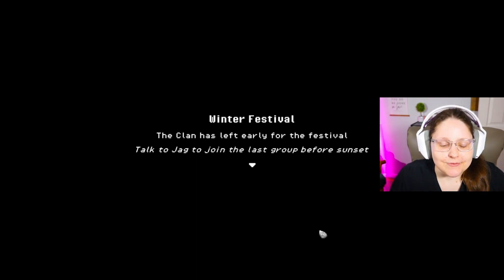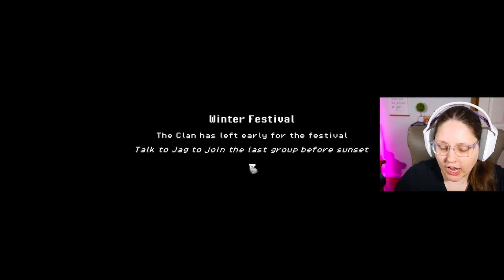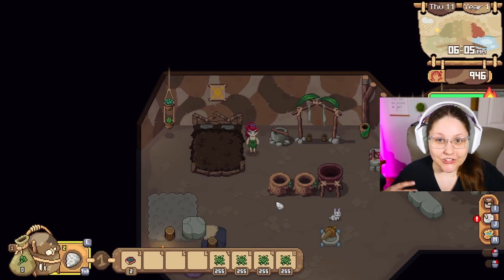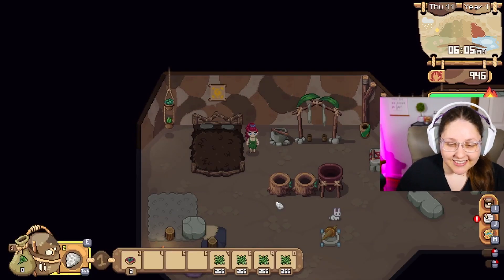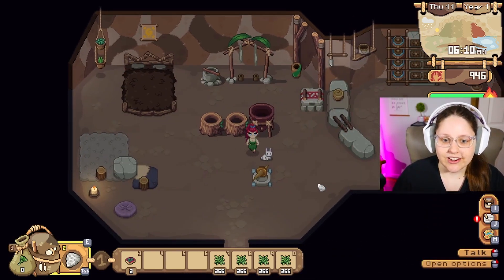Back to Roots Apache — it's Roselyn and it's wintertime. The winter festival is here and the clan has left early for it. Talk to Jag to join the last group before sunset. It is now snowy and winter and I have so many things to show you since the last time we were here in Roots Apache.